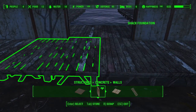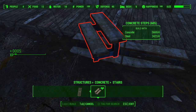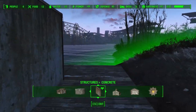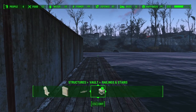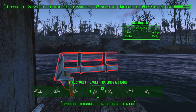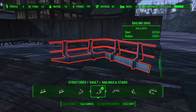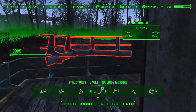We want to go ahead and throw some stairs in so we don't have to hop up — just going with concrete stairs here. Now I like to put handrails around the outside, and I like the Vault-Tec handrails. They're a little finicky but they look very nice when functional. I'll put a Vault-Tec wraparound rail on the corner, and then I'll throw corner posts on each of my outside corners.